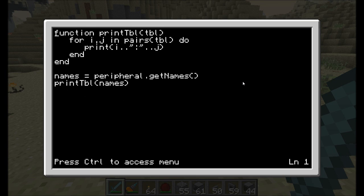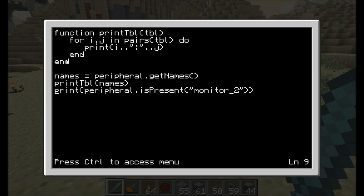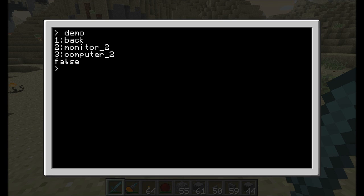So we can go ahead and edit demo. Here we're showing you the isPresent command — you can specify the name of a peripheral and find out if it's present on this network. What I'm doing is just printing out the result, which comes out to be true or false. Running demo, it comes back as true because I'm saying, hey, do you have anything on this network called monitor two? Obviously we do, so it came back as true. However, if I ask for monitor three — false, not there. Really simple.